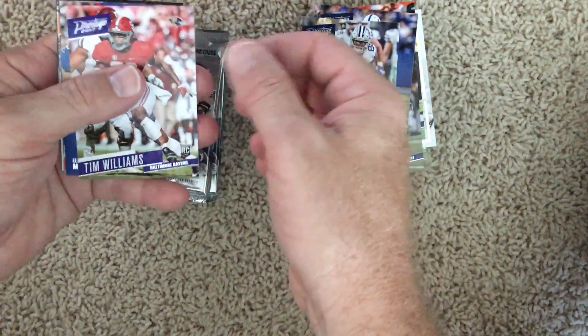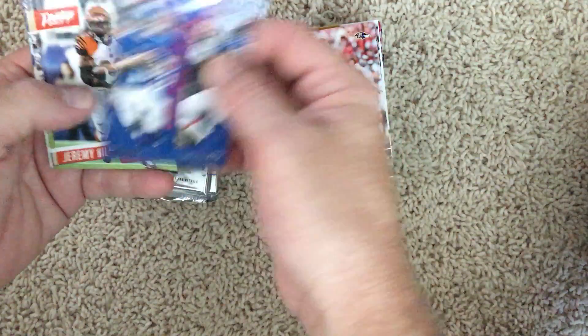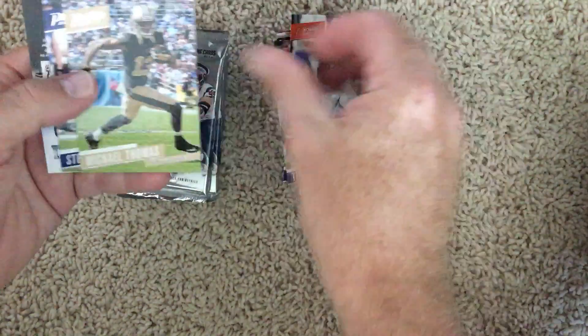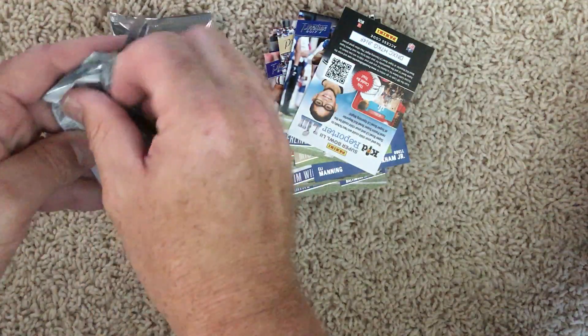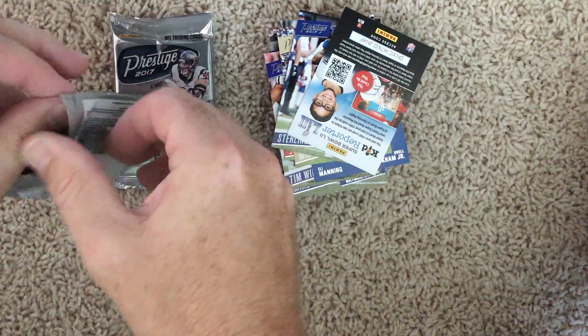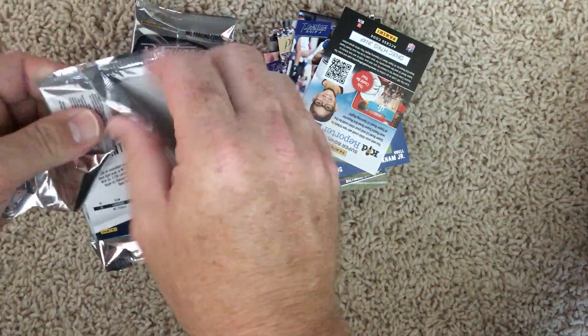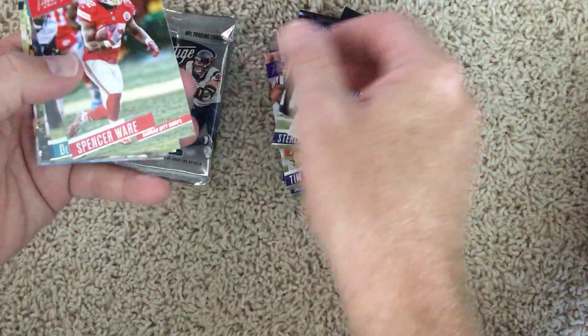Dez Bryant, Tim Williams rookie, and an Eli-to-Odell Connections card — and a bunch of base. I thought there'd be one hit in the box, but I guess not all blaster boxes are like that.